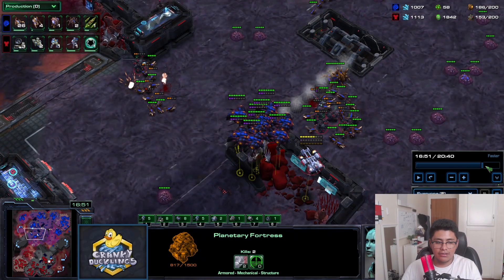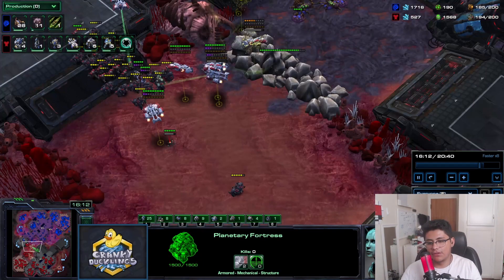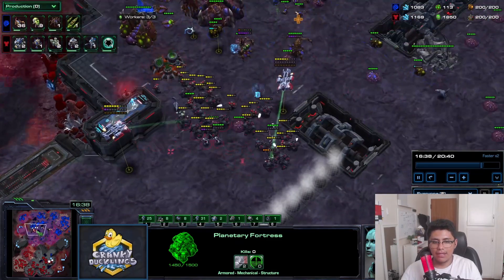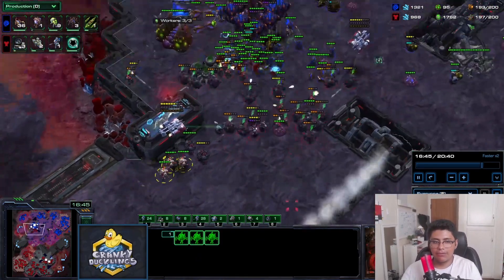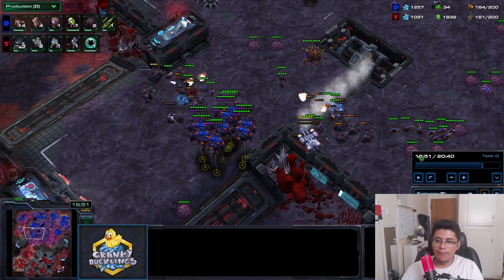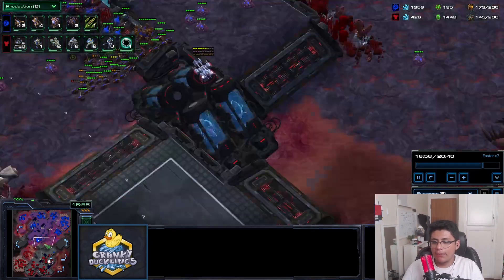My opponent is in range of my planetary fortress with the range upgrade - get that upgrade, it helps a ton. I'm being punished because I've overextended with no widow mines ready. This shows the importance of splash damage units being available. Sometimes mines don't land shots, but if those had been three tanks I'd have lost way more value.